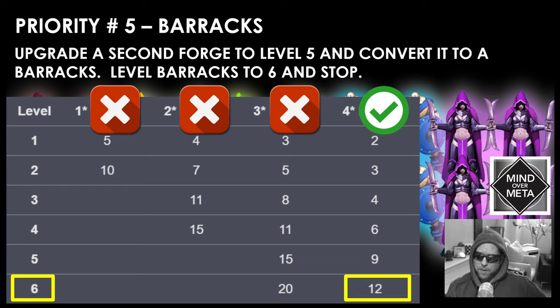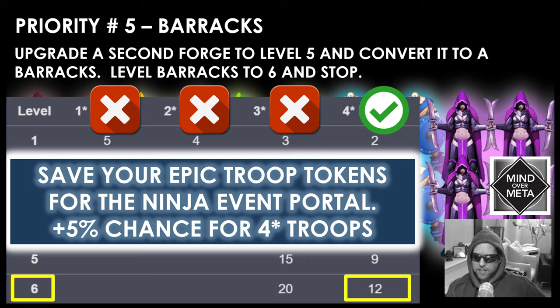When it comes to 4-star troops, strongly recommend staying away from critical troops and sticking with 4-star mana troops. One more tip: if you get epic troop tokens, wait until the ninja event is live and use them there instead of the regular portal. You get the same 10% odds for 4-star troops, plus an additional 5% chance at a ninja troop — going from 10% to 15%. That 5% increase is significant since 4-star troops are hard to get, so hold on to those tokens and save them for the ninja portal.